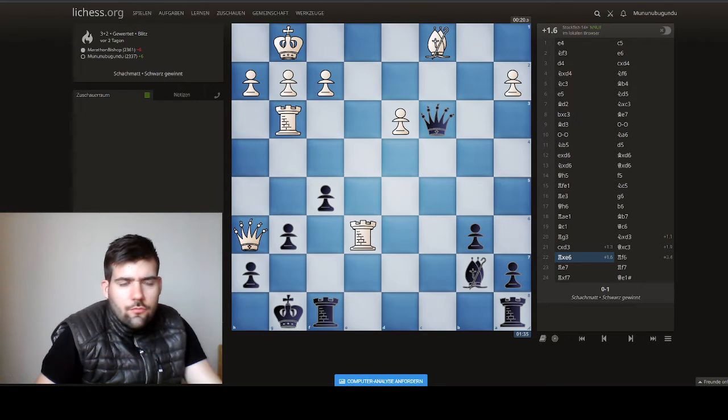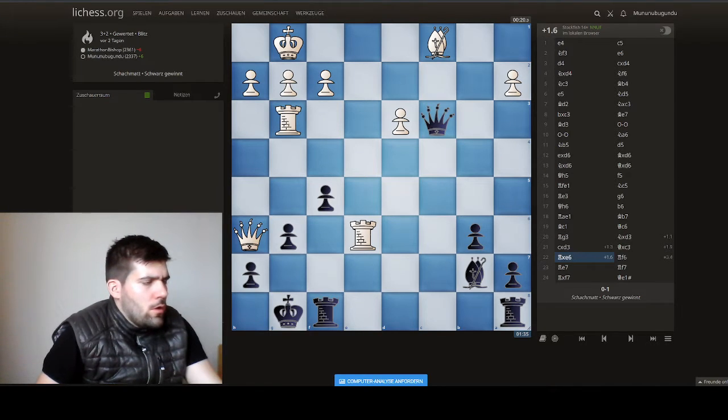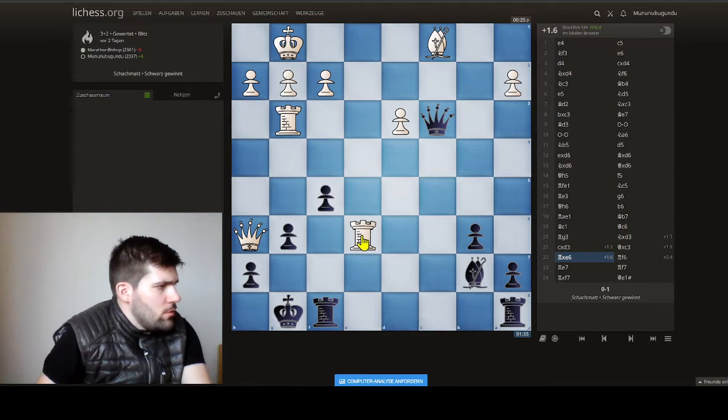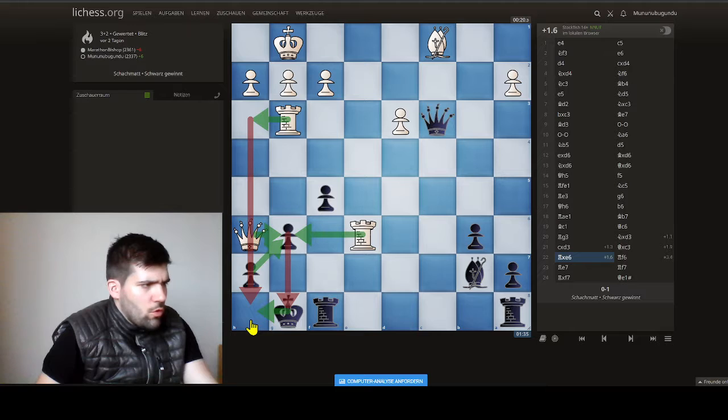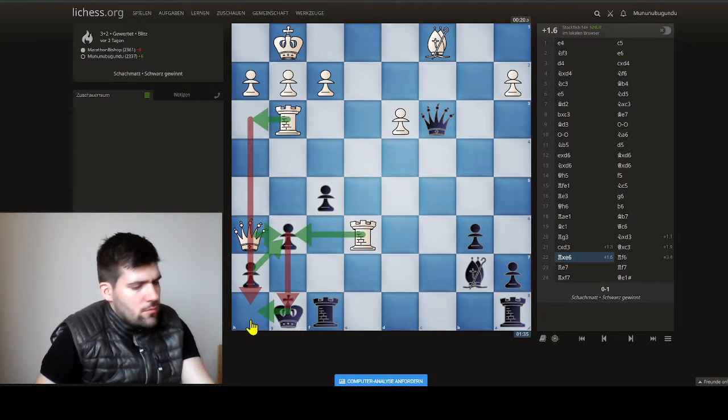Another clip of Jacques Manuel Lern. Here we have a position where black's last move was white capturing the pawn on e6. If it were white's turn, he could take, take, take with a check, then go here and it's checkmate. So we have to do something against that.